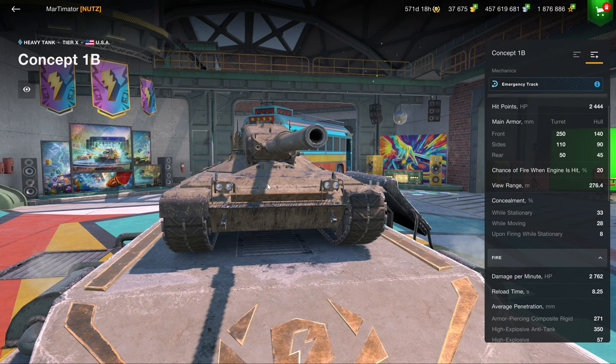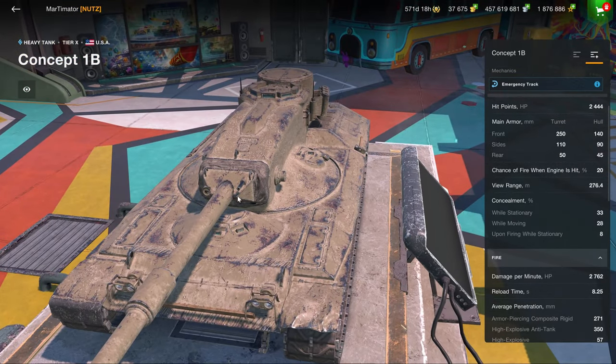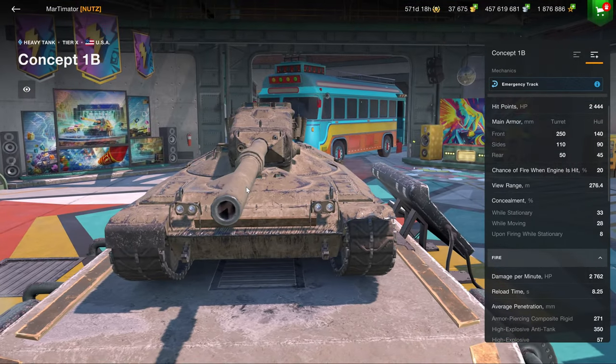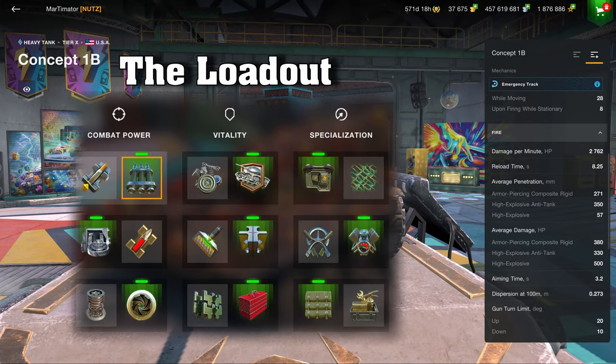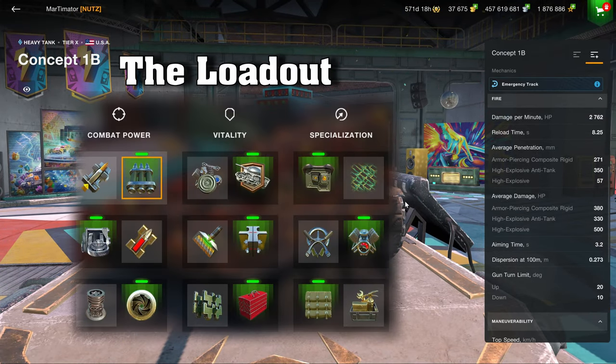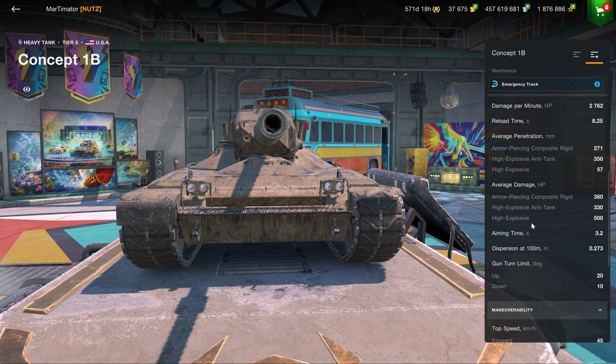Let's have a look at the stats. The turret armor is very strong at 250 millimeters, and basically the entire front of the turret is a gun mantlet. It has 140 millimeters at the front and 2.7k DPM. I'm using Calibrated on this vehicle — that's my recommendation — because it does have HEAT shells as premium, which means you can get up to 350 millimeters of HEAT penetration, meaning you'll go through absolutely everything.